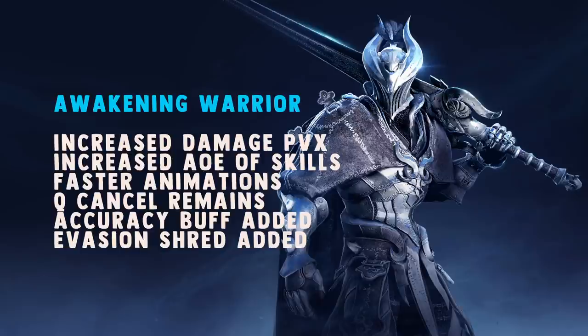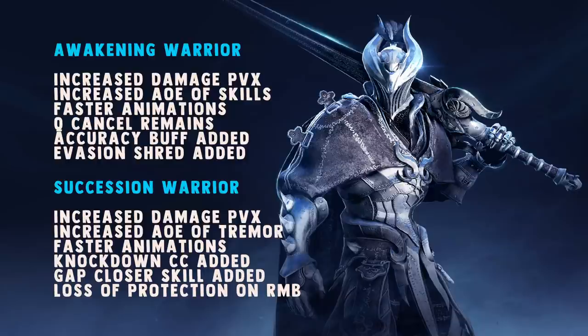Succession sadly has received the short end of the stick, though there are still some improvements to its kit. I'm personally disappointed that they didn't move away from the grab-style primary engage of Succession, which leads me to believe we should not expect drastic playstyle changes to classes with these reworks. From Warrior alone we can see Awakening was heavily favored in the changes while Succession received some tweaks but was mostly left similar to what you have on live. At the very least you're looking at Succession Warrior level of minor tweaks, and at the very best, Awakening Warrior level of changes. The Awakening changes are all good — they look amazing. The Succession ones are a bit disappointing; I wanted a little bit more.